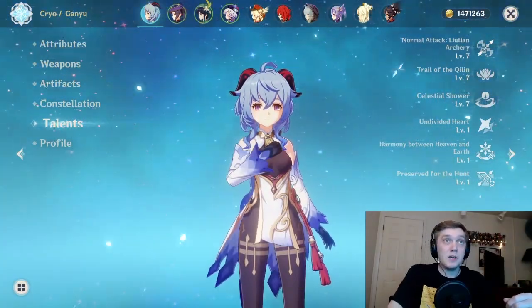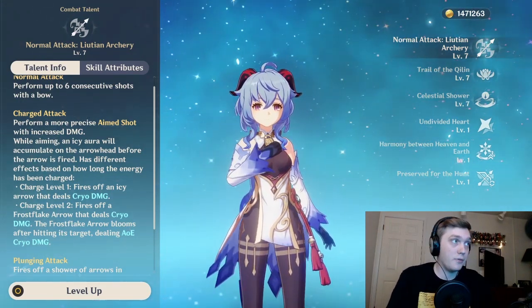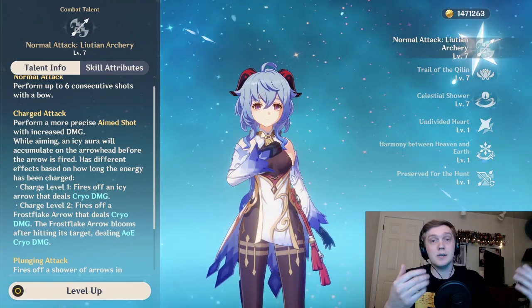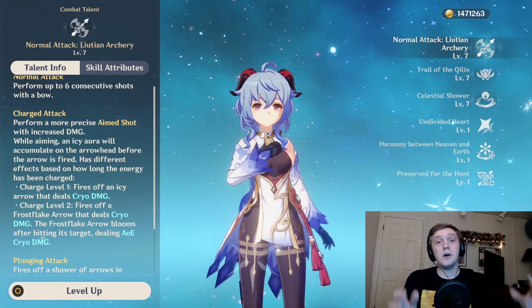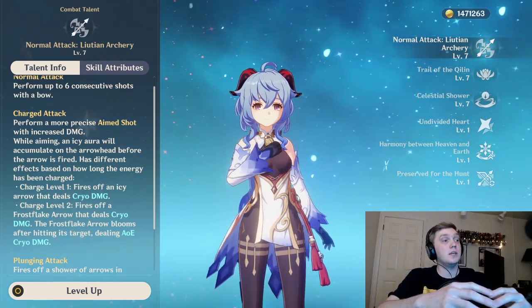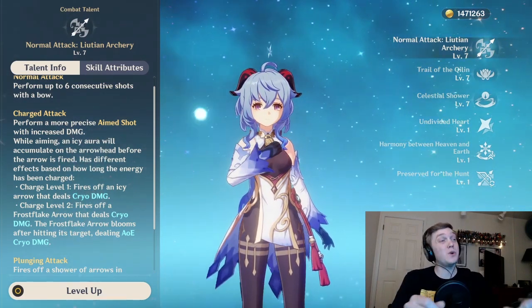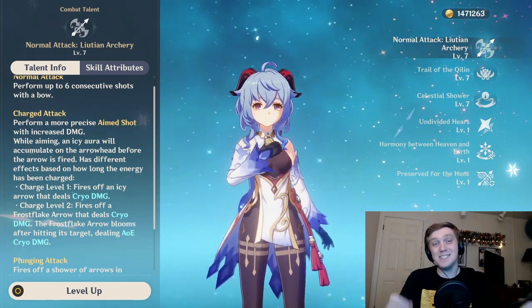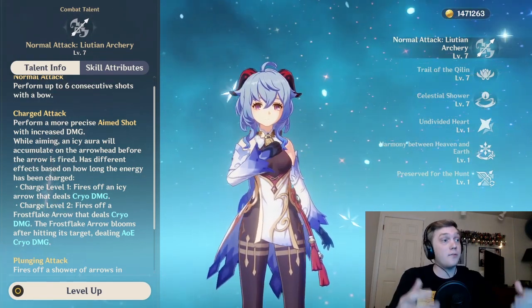If we go into Ganyu's abilities and look at her normal attacks, the first thing you might notice is that her charged attack is different from any we've seen before - it has two levels to it. Charge level one is just like your traditional charged attack doing cryo damage instead of physical damage, whereas charge level two is what you want. This is called the Frostflake Arrow. It deals additional cryo damage as well as blooms, which deals even more damage in an AoE. That AoE Frostflake Arrow bloom damage is where you see those big crits, and it's where the bulk of her damage comes from.